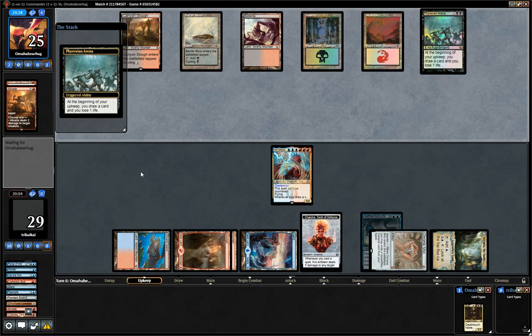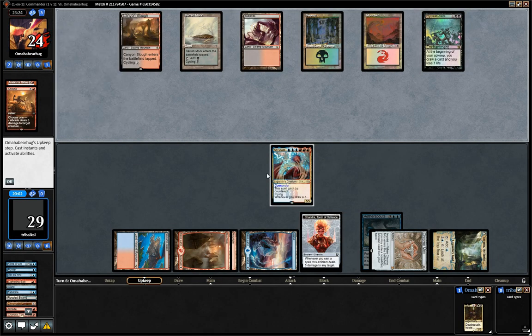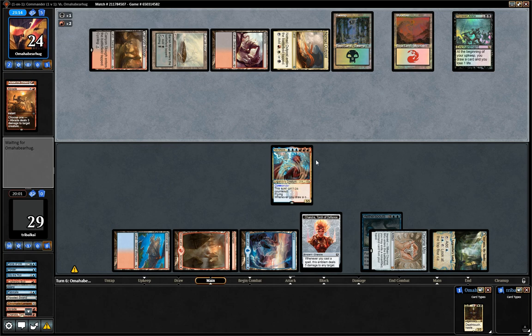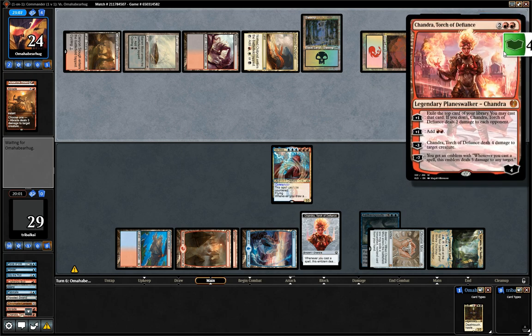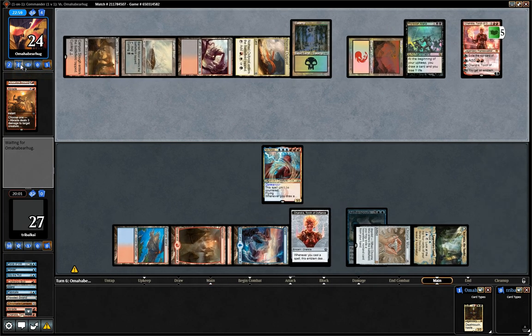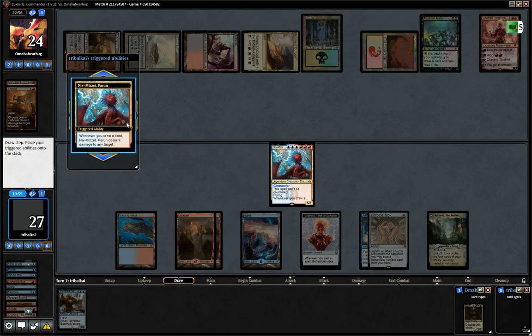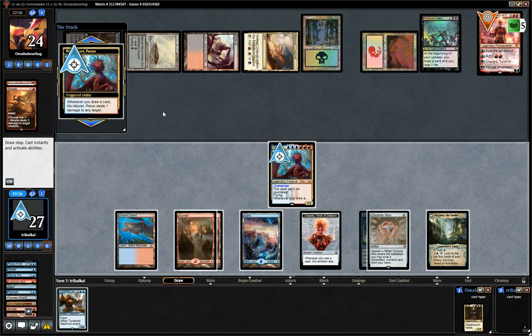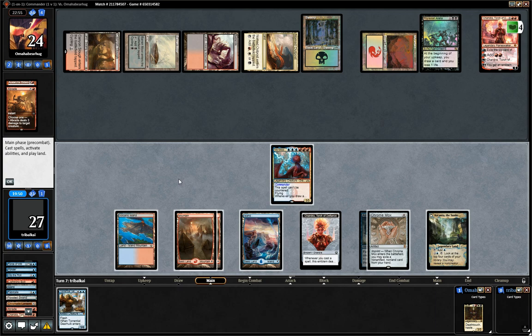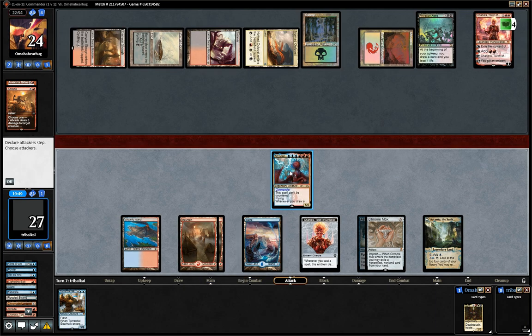Now they may well have spot removal for Niv-Mizzet, but it's likely that it's an instant or sorcery, which means that we can draw a card when they cast it. They've got into White Manor, but it is a tap land, so no Queen Marchesa yet. And they get into their own Chandra. They can only deal four damage to a creature — luckily, our Niv-Mizzet is a 5/5. And they exiled Boros Garrison, so that's us being dealt two damage. We can deal one damage... actually, if we're going to swing in at Chandra, we should have just dealt that to our opponent. That's a mistake on my part.